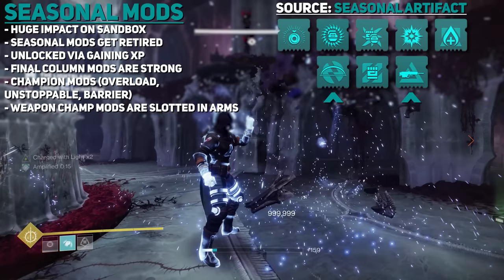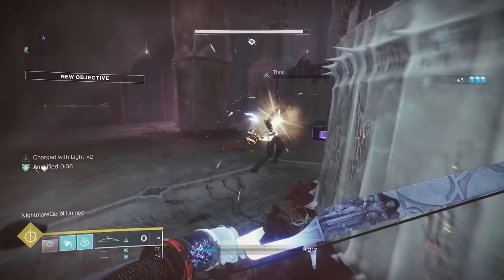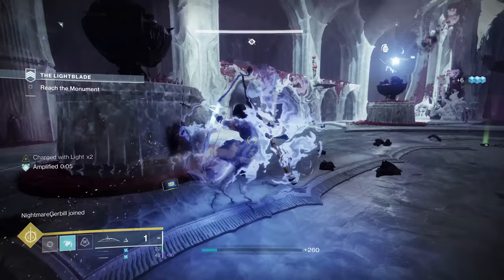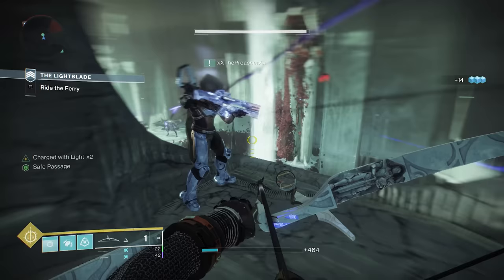Weapon-related Champion Mods can only be slotted in your arms, but the ability-related Champion Mods can be slotted in your class item. For new players — you will never see a mod you already own drop again. There's a knockout system in place for mods, so once you have it, you have it across all your characters permanently.